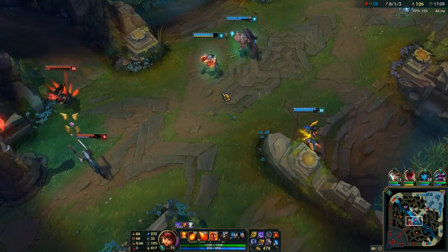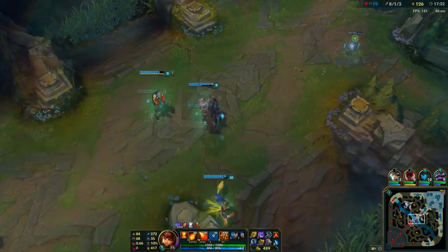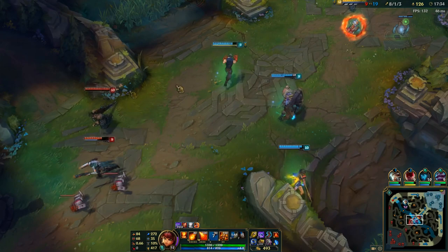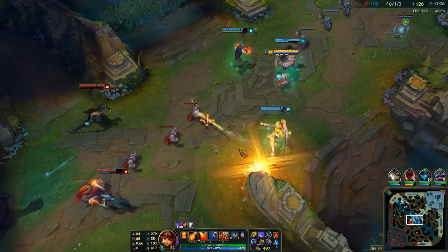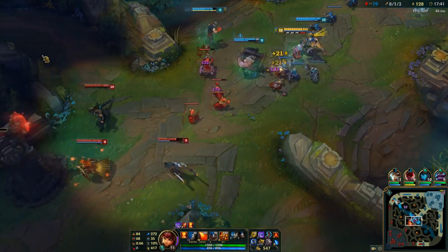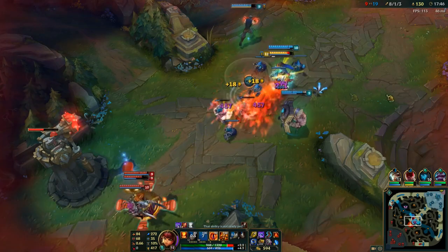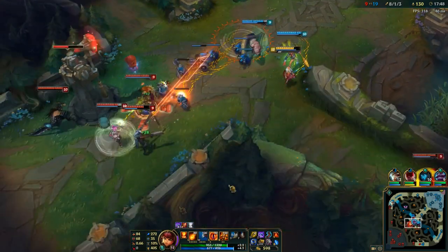Here we're just trying to go for this mid tower — we need to try and open the map up a bit more. Unfortunately I didn't push hard enough to get the mid tower when I was in lane versus Ori with my lead, but at least I was able to make an impact in bot lane. Now since bot lane tower was gone, they've come mid, which is a really good call on them, so we can just go straight in.